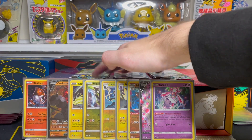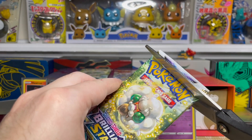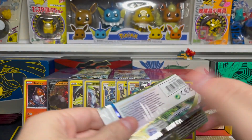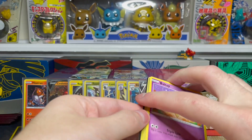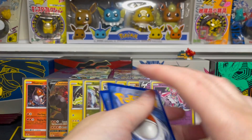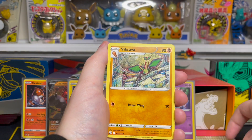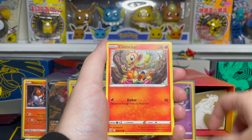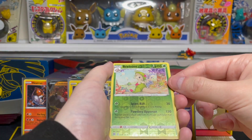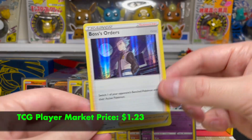That brings us down to our final three packs, all of which are Brilliant Stars. The big hitter from this set is the Rainbow Charizard, so it's cool they included these in here — we'll see if we can get really lucky and pull that Rainbow from our Charizard box. Water Energy on the front, Floatzel, Choice Belt, Vibrava, Baltoy, Chimchar, Axew, Electabuzz, Nosepass. Our reverse is a Breloom rare reverse holo, and our first Brilliant Stars rare is a Boss's Orders holo rare.